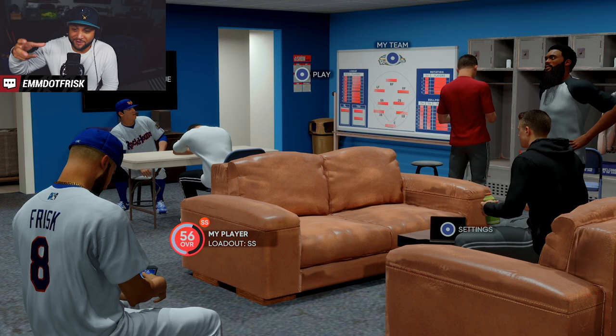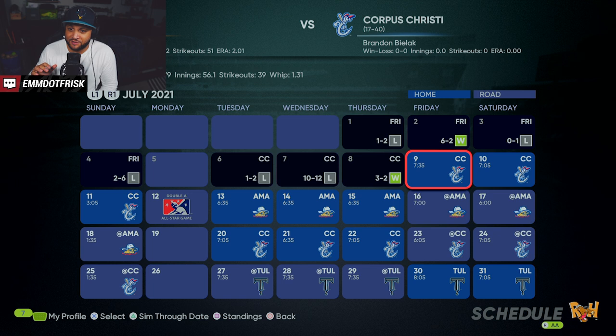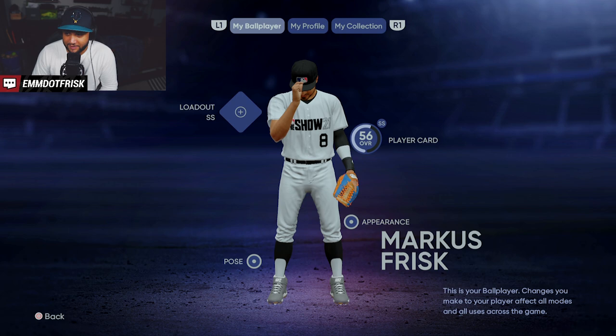From this point on, your player is now connected to the servers and it'll now basically register. But before each game, you want to go to Play and view the calendar. If you're a two-way player, you need to know what position you're playing. Here I'm not pitching the first two games, but I'm pitching the third game, so I need to make sure I'm on the correct loadout. I am — I'm on the shortstop loadout.